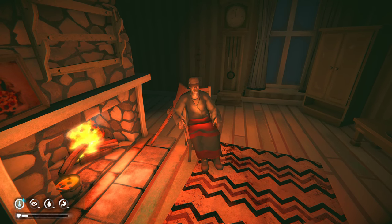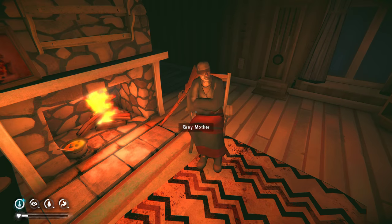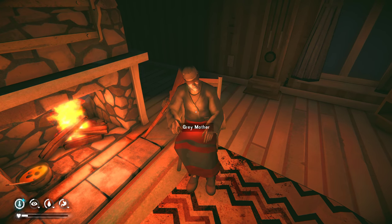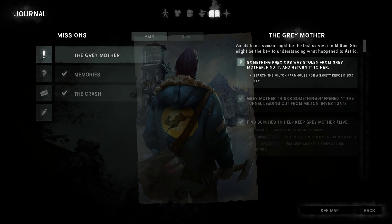Hey gamers, it's Wintermute here from Grind This Game. Back with The Long Dark, the story mode. Last episode we got some wood and some food for Grey Mother. We checked out that prison bus, and now we gotta go find something precious that was stolen from Grey Mother.